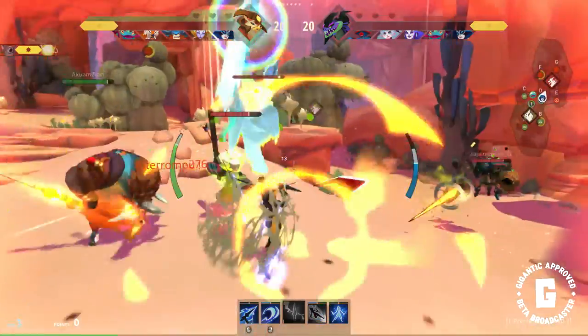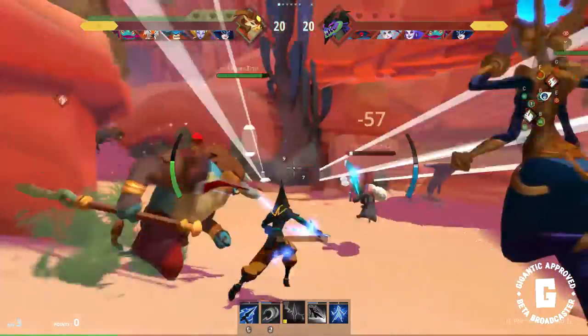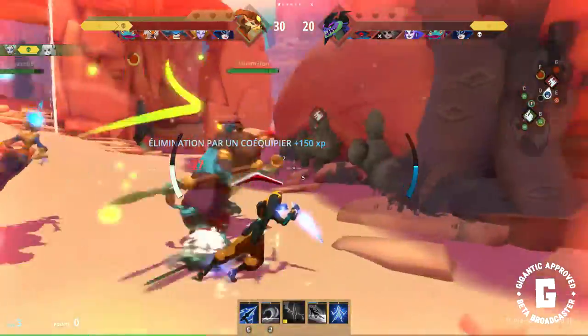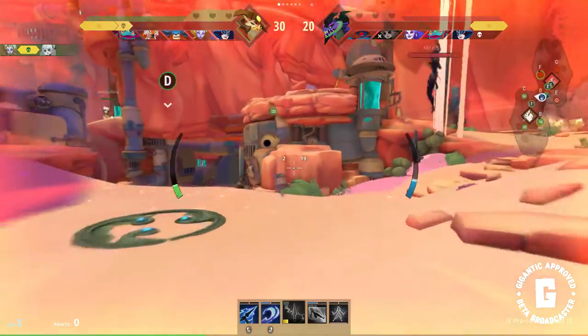Watch closely the top of the screen. The yellow bars are the power from both guardians. We have 30 points and the enemy has 20. We gain 20 points for a collected orb and 10 for a kill.